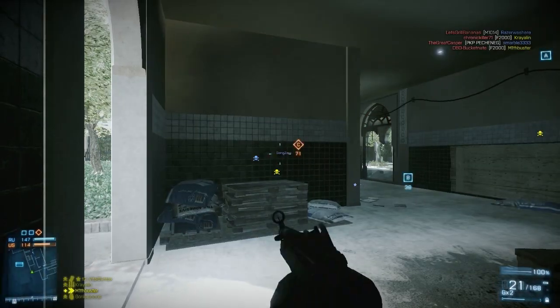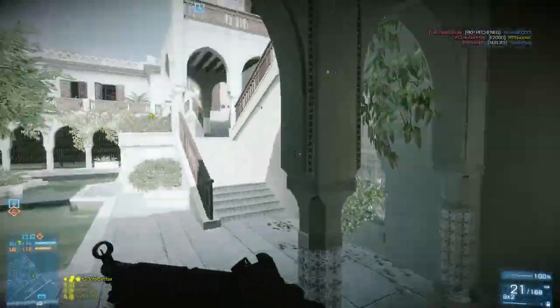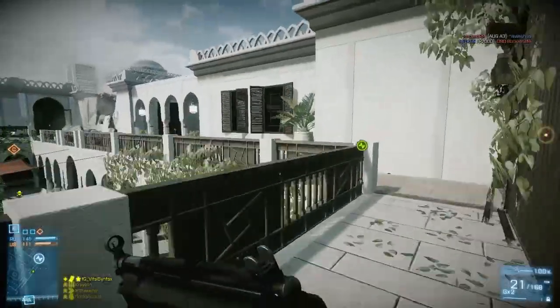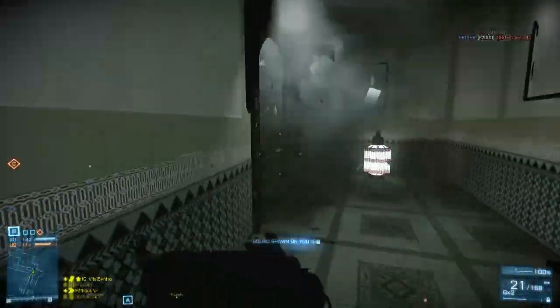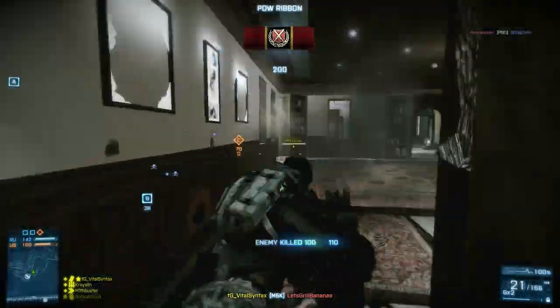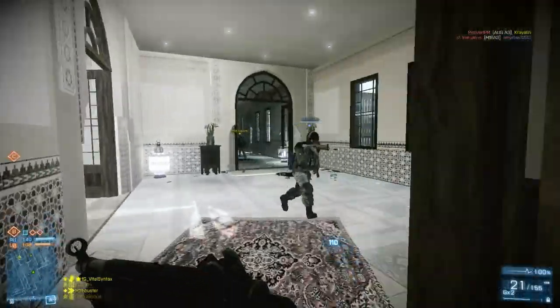Up close, which is really where you're going to be wanting to use this weapon — especially on these new Close Quarters maps — it's going to do 20 points of damage, meaning it's going to kill in 5 shots. That's not any higher than the rest of the guns in its category. Most of them are at 20, a couple are at 25, and some are a little bit lower, like 16 or so.